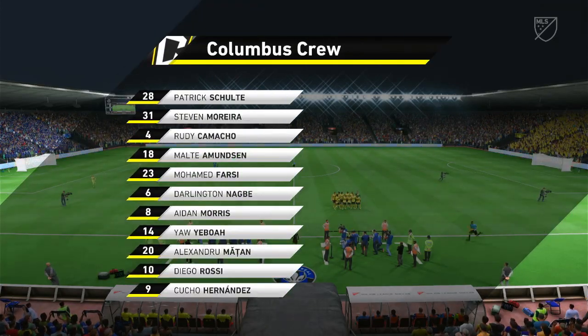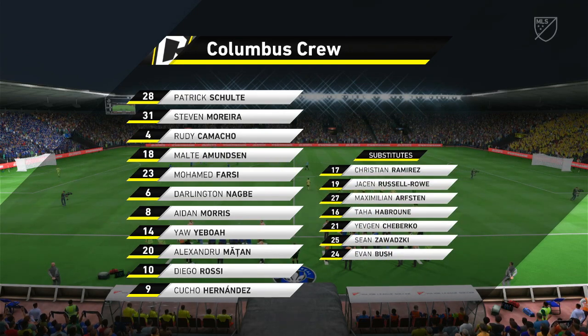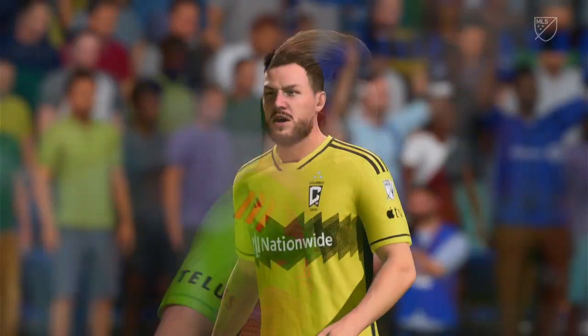This is the lineup for the visitors. It's certainly a three-four-two-one formation and this can be quite balanced — with the three central defenders and two holding midfielders keeping it quite tight at the back, but then when they go forward you've got the three attackers and the wing backs joining in as well to cause problems.